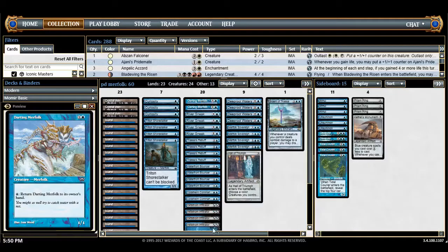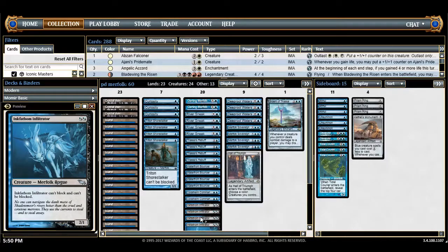Two-drops are where it gets really interesting. Starting from the bottom: Coralhelm Infiltrator, another unblockable guy — a 2/1 that can't be blocked and also cannot block, so don't try to play it defensively. It's also two blue for devotion, which will come up later.